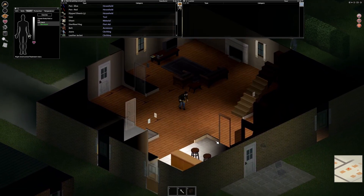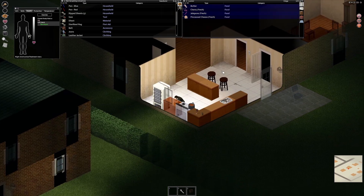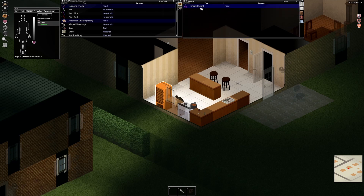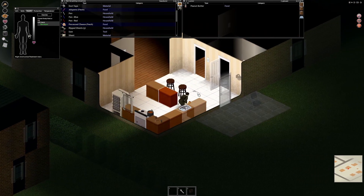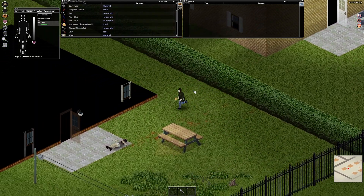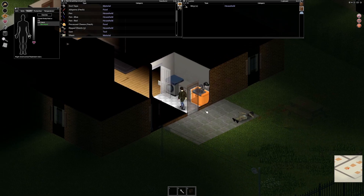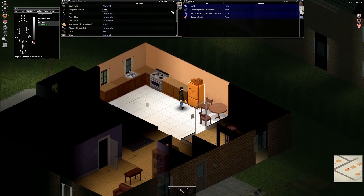Somebody's trying to get into a window. Let's just go out the door — that window seems a little difficult for me right now. I think there's a zombie in the house, but we're gonna sneak back over, maybe do a little run. Close the door and let's drop some stuff off while the refrigerator is still running.